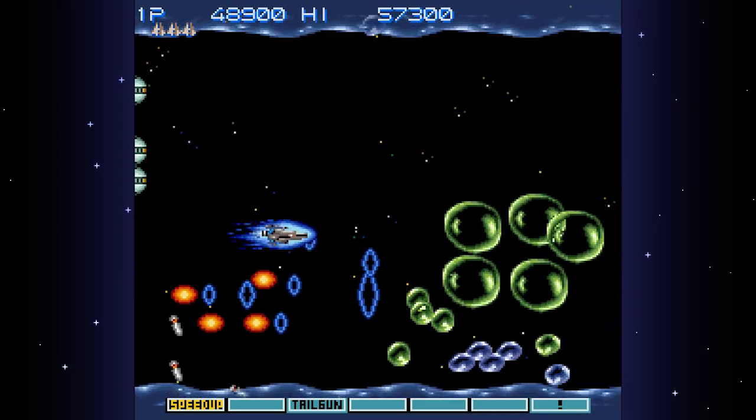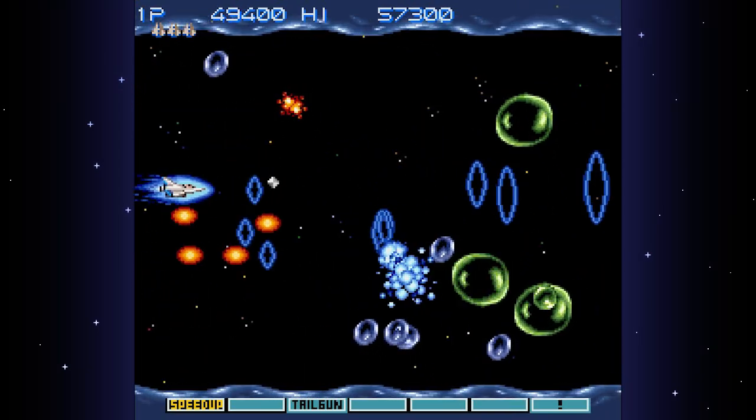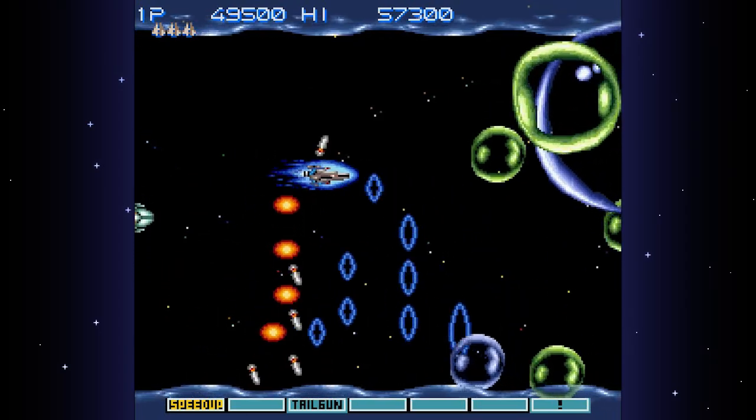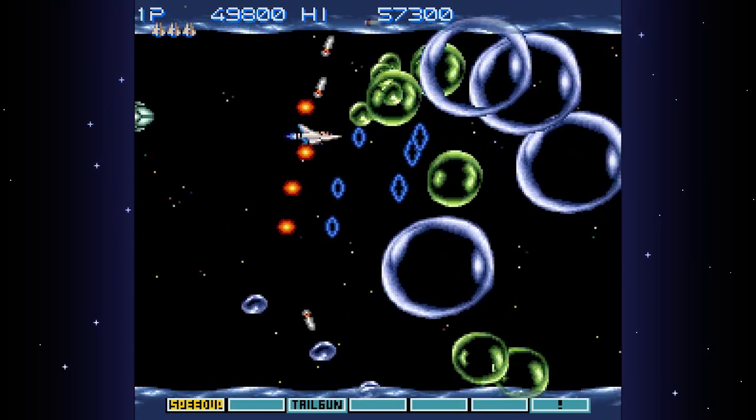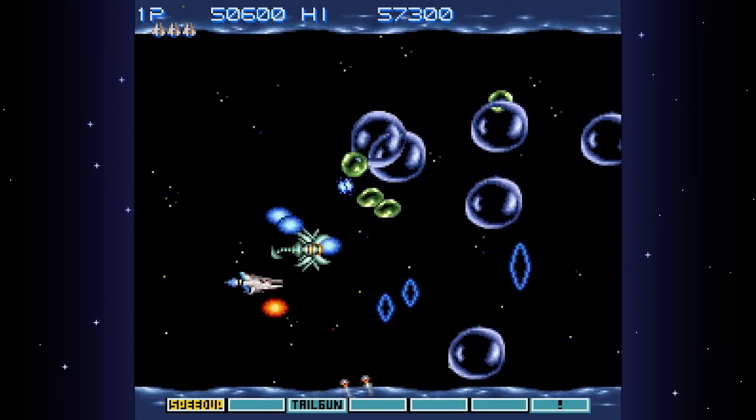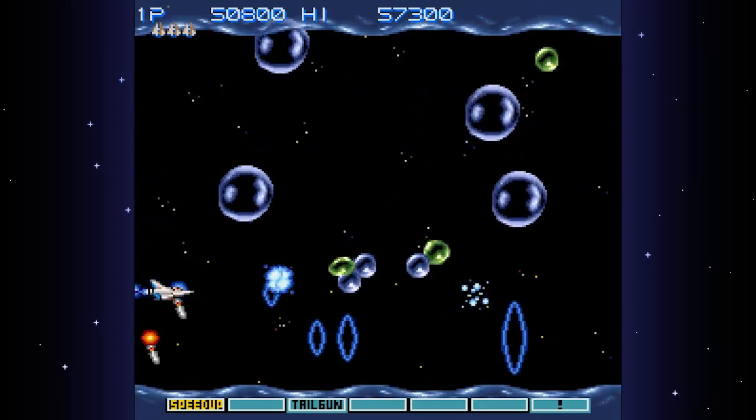Occasionally enemies will come from the back of the screen, so you don't want to hug the back — kind of like that. This guy, though, is kind of a jerk. And by kind of a jerk, I mean he will steal your bloody options!